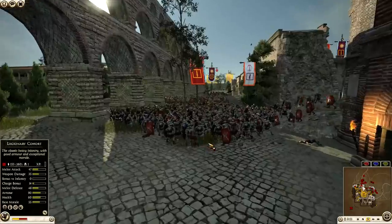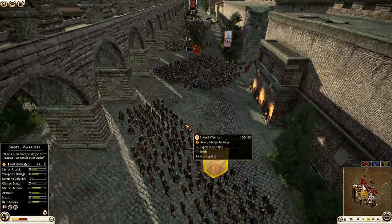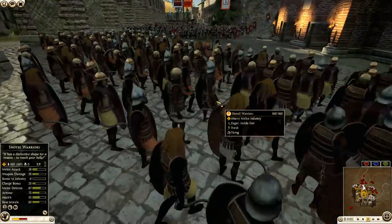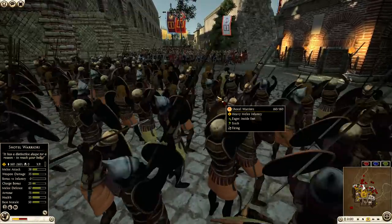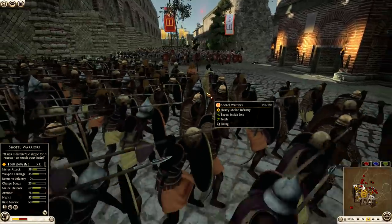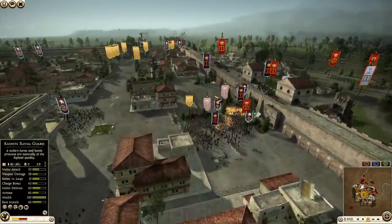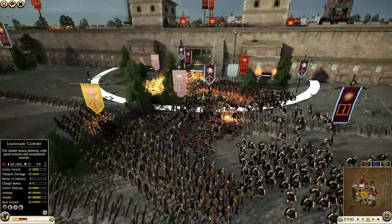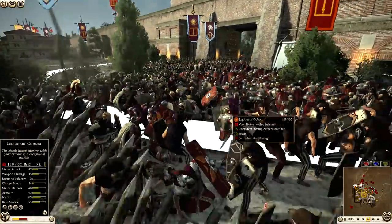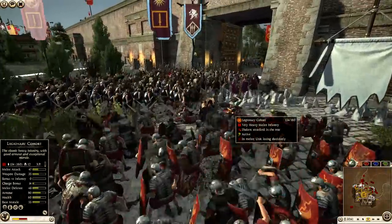Look how cool this map is — I love this map, I don't think I've ever seen it. These guys are also going to do the same thing — flank around and use the AP ability. It's going to sting. Let's see if they go in for a charge; they're going to use a little bit of their skirmishing capabilities. And back over here there's a lot of breaking going on. Rome is really trying to push — I think they're pushing a little too hard and it's getting their men killed a little too quickly.